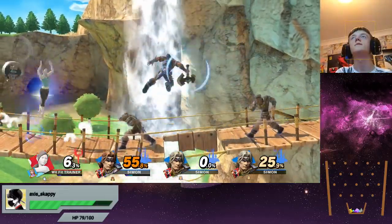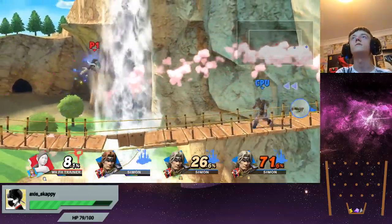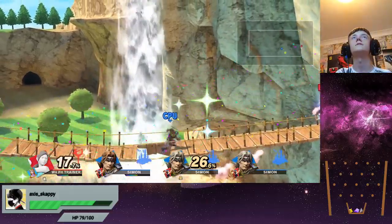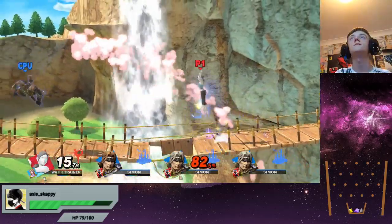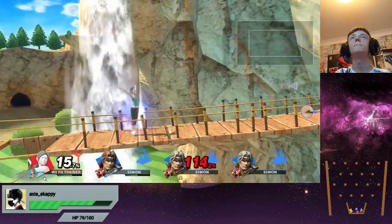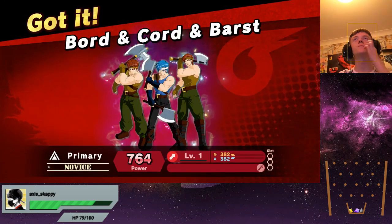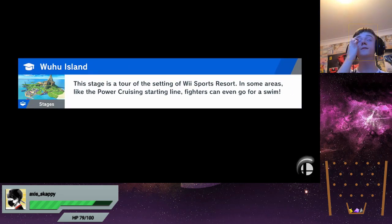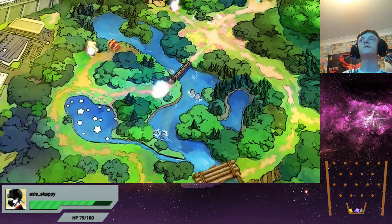I'm just going to get spammed with axes. They're only doing like 3% of damage each. Type advantage really helps here. I've got a massive advantage on these. Trying axes — he's not able to hit me at all. I didn't even need a full charge. GG. I could have gone for a perfect there, to be honest. I'm not even sure if perfects give any bonuses — I think I've had one before, and I did end up getting a few when I was playing Classic with the same character over and over.